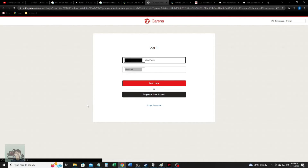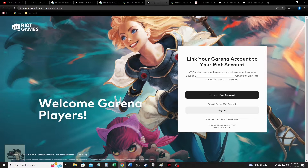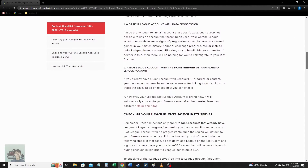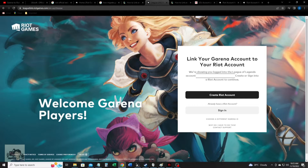Once you log in, this will appear. There are two options: 'Create Riot Account' and 'Sign In.' Of course, if you don't have a Riot account, you can just click on the first button. But if you already have an existing Riot account, you just click on the second one. I already have one. You can create it using the link found on the previous page. It's easy — it's like creating a new email account, so nothing to worry about. Once you create your Riot account, you can just sign in, like what I did here.